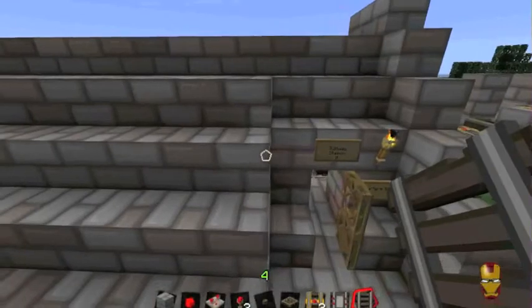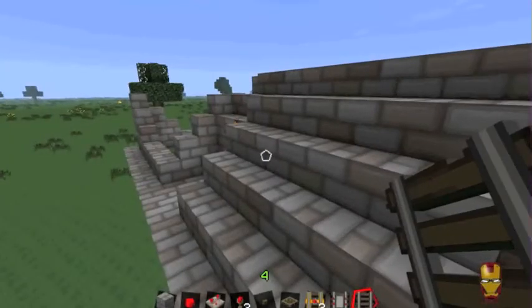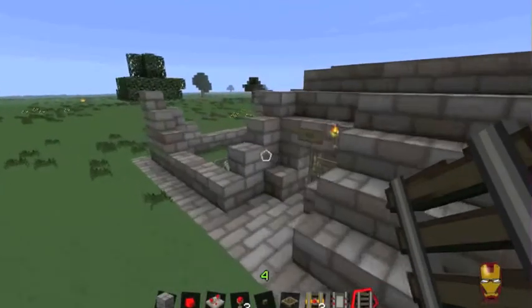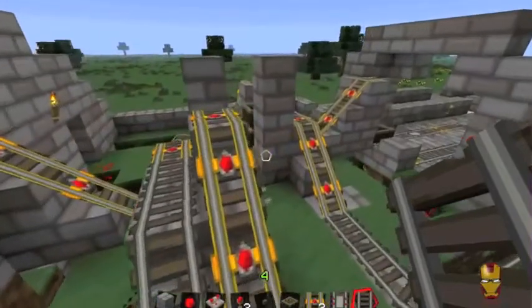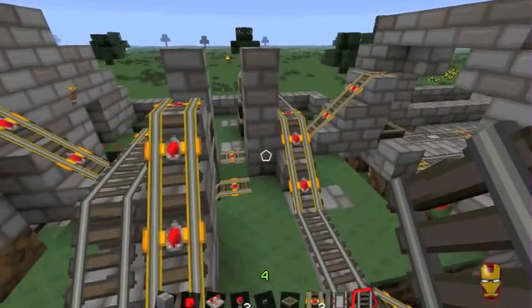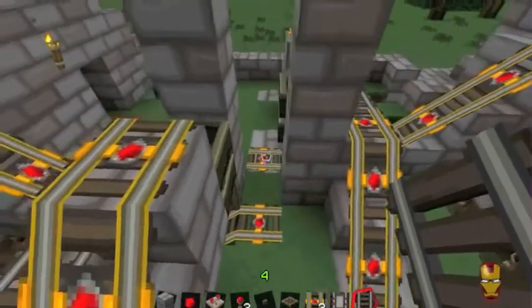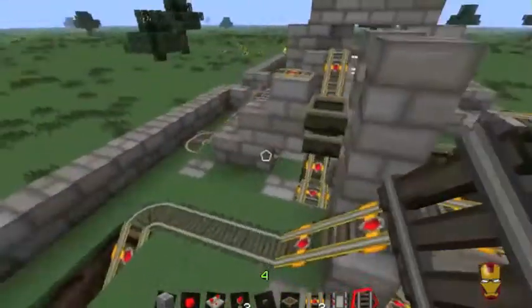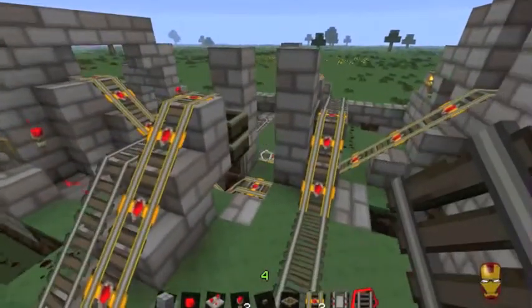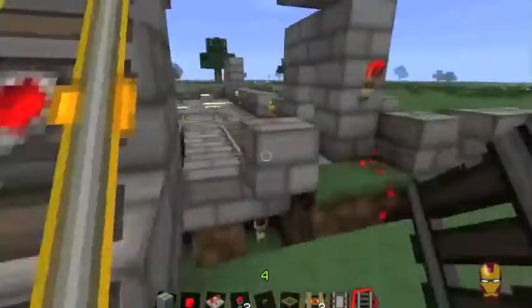We've got quite a long distance to travel and there's going to be a couple of mining stations on the way through the mountains. So I wanted a way to build stations, and this is about as compact as I managed to get it — although looking at it now you could probably do away with this line and combine the two loaders together.